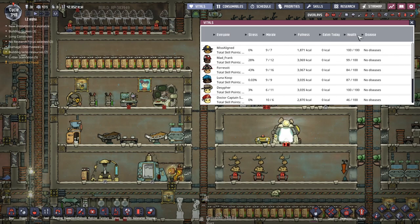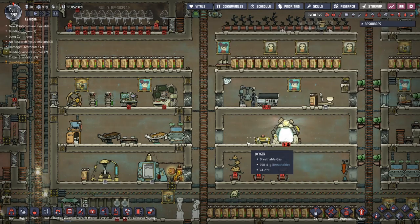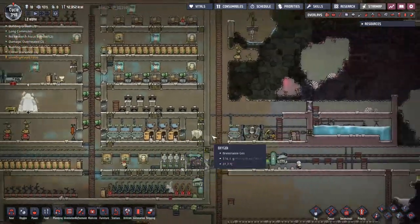Let's sort by health. Dr. Captain Subs — everybody else is kind of in the 80s, I can live with that, but 46 — ow. While we're here, let's have a look at what we've got: a bunch of shoal eggs. I'm not interested at all.